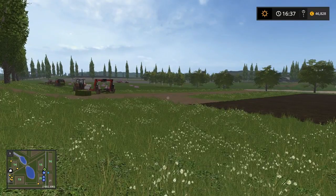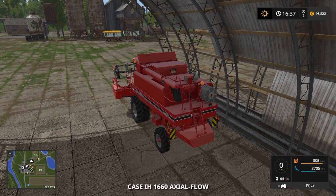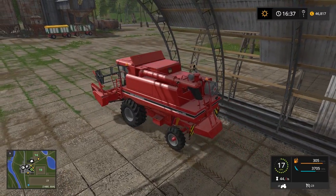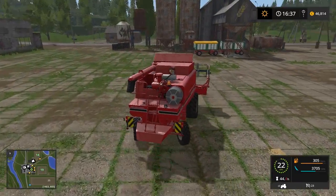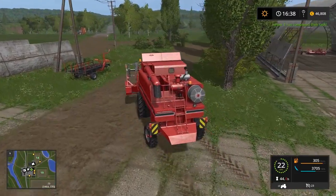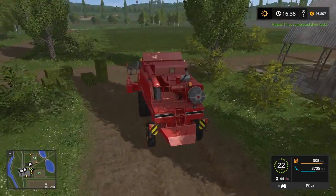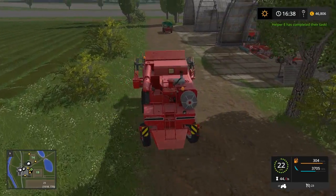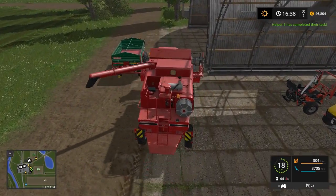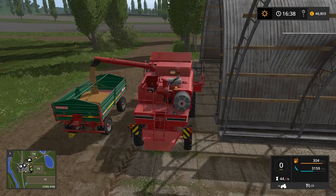Without further ado we will get our combine and start harvesting. Here it is. If we just start it up - we should maybe empty it out first. I am not sure what is in the field. Oh look, more bales all over the place. Let's just empty out in this little cradler here and we will drive over to the field when this is empty.